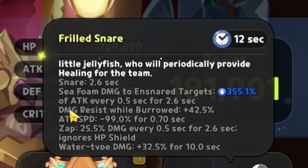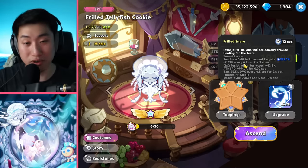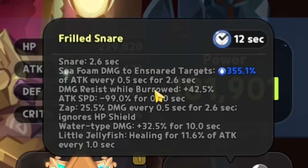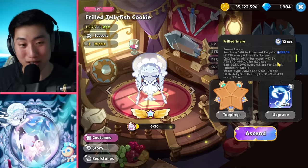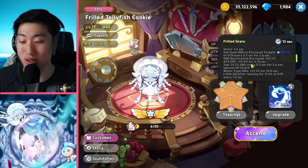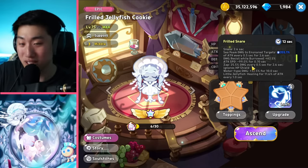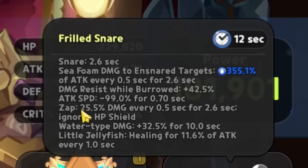The snare lasts 2.6 seconds. Sea foam damage to ensnared targets is 355.1% of attack every 0.5 seconds for 2.6 seconds. Damage resist while barreled is 42.5% - that is insane, almost half of the maximum damage resist. Attack speed reduction is 99% for 0.7 seconds, and Zap damage is 25.5 every 0.5 seconds for 2.6 seconds, ignoring HP shield.